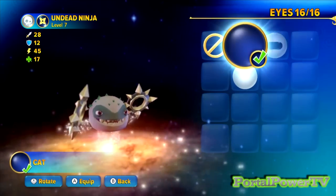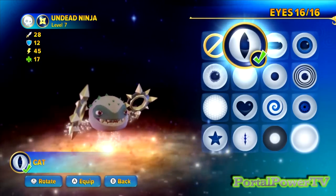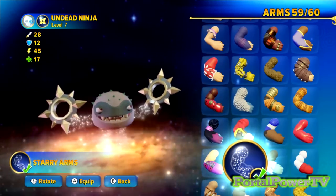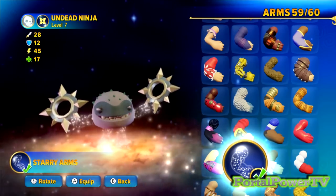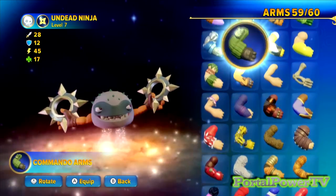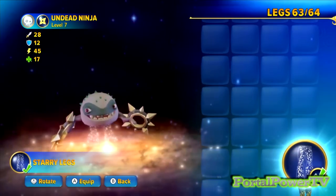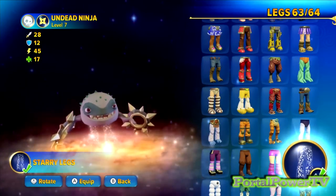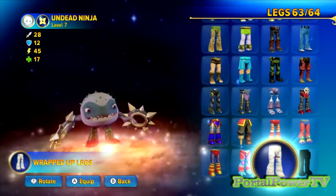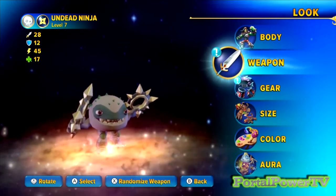That's the head I want. On the eyes, I'm going to pick cat eyes. On the ears — no ears. For arms, I really don't think most of this stuff matters much, so I'm going to go with bear arms because I'm going to make them so small you really can't see them anyway. Same thing for the legs — I wanted a specific set: the buggy legs. And no tail.